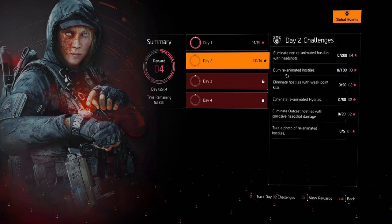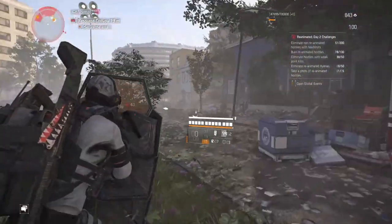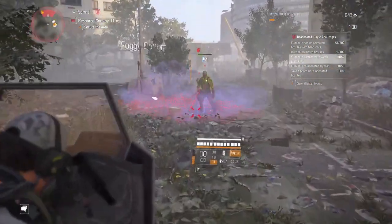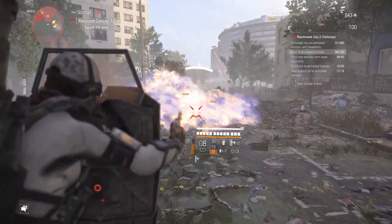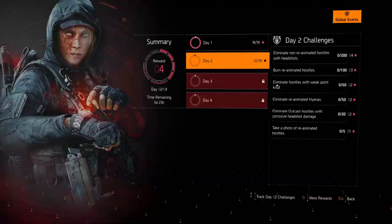Next one, we have to burn reanimated hostiles. Just burn them using the flamethrower, fire grenade, or whatever you have. You need to burn 100 of them. The reanimated are the green guys, so yeah, that's also easy.